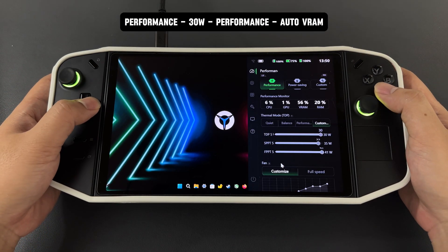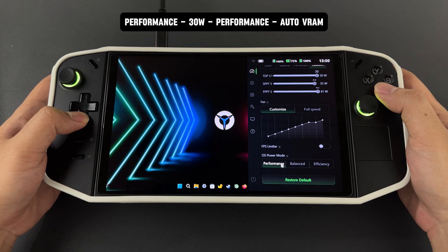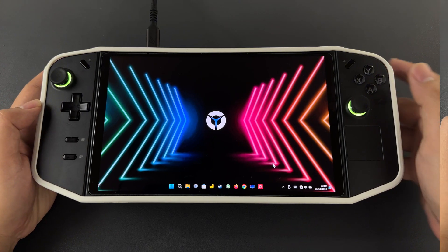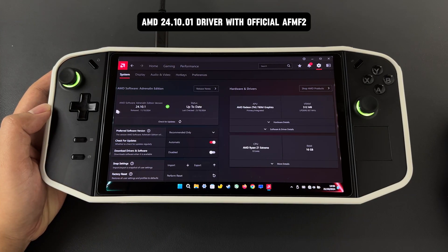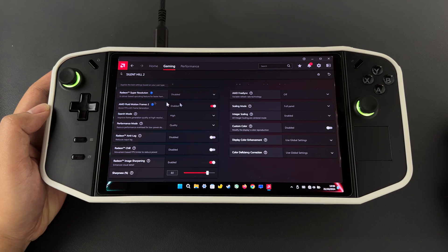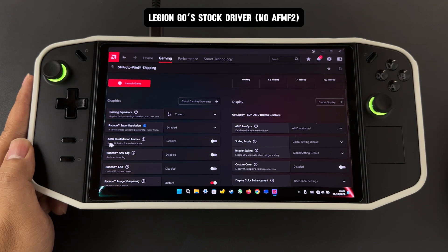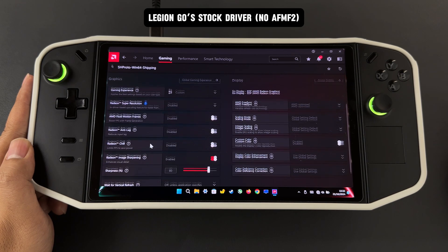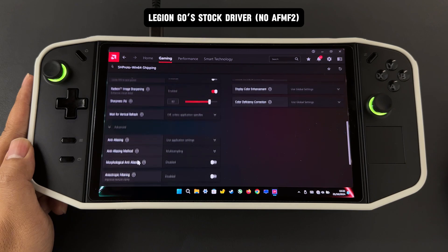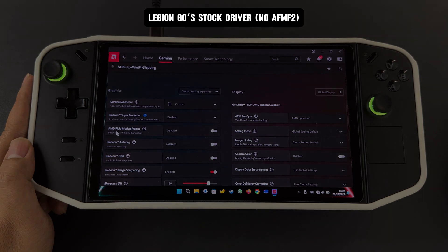Hey everyone, today we're jumping into a head-to-head showdown between two drivers for the Lenovo Legion Go: the newly released AMD 24.10.1 and the original stock driver from May 27th. Which one delivers smoother gameplay? Which one maximizes performance on this device? I know many people still prefer the stock driver because it's exclusively made for the Legion Go, even without AFMF2. But today we're going to find out which one is better. It's time to see which one truly unlocks the Legion Go's potential.